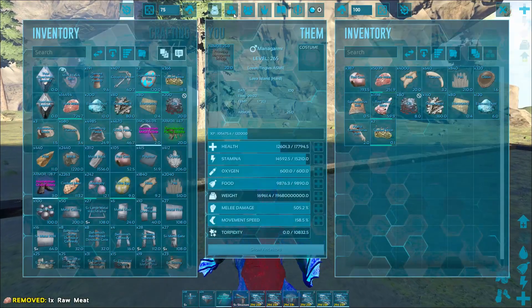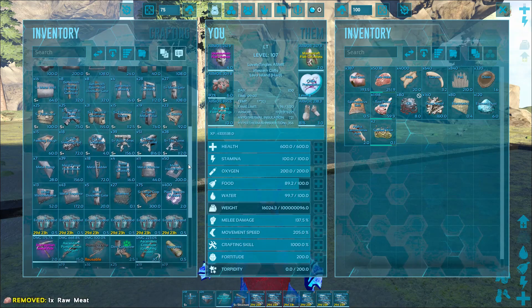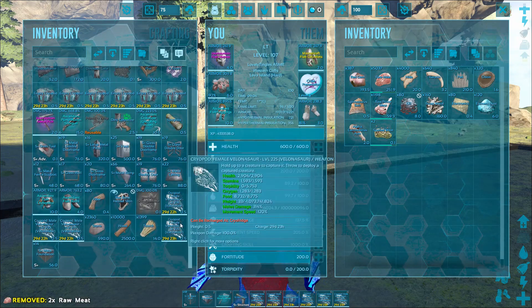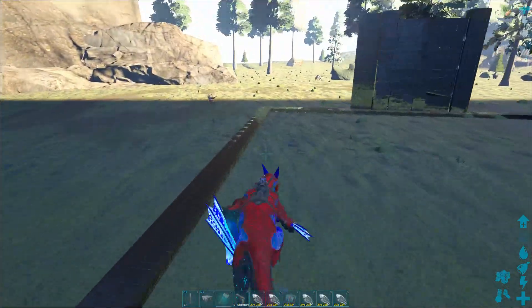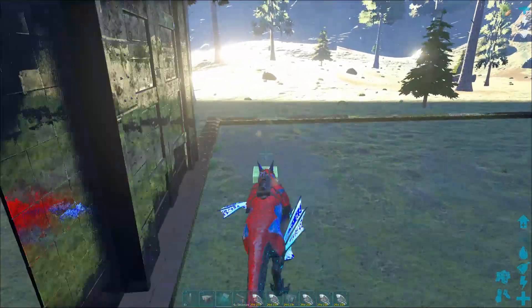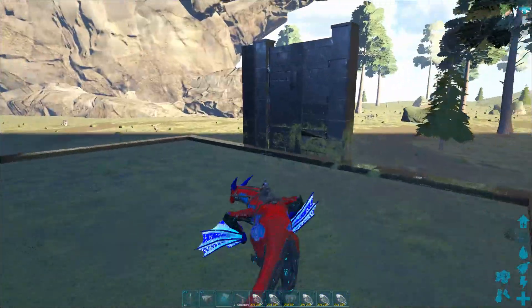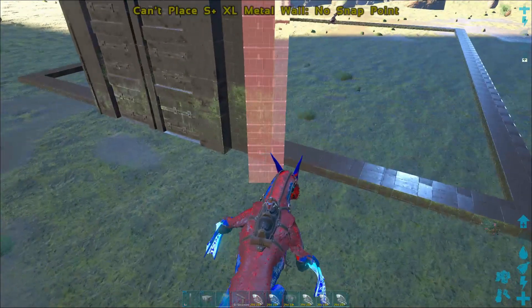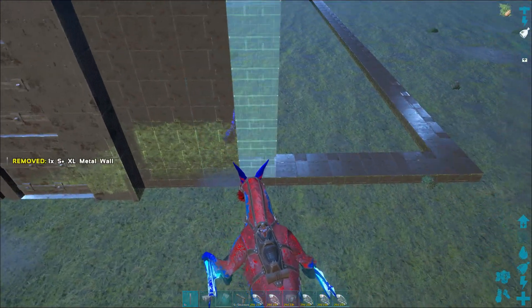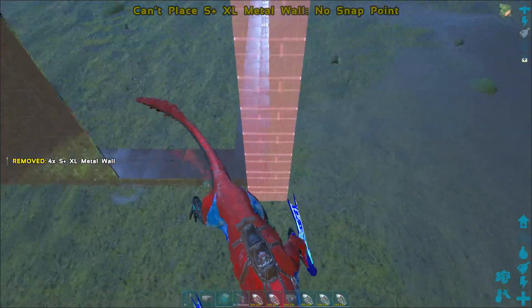In today's video we are playing on my server that I'm running. Right now I don't have all of the stuff — I barely have enough foundations. I'm thinking of leaving this inside empty. In the last video I do live in the Pearl Bear Cave, and I also have a water breeding base in the Pearl Cave on Lava Island.